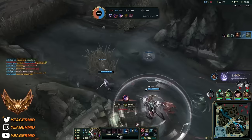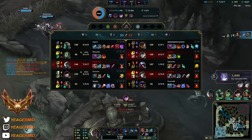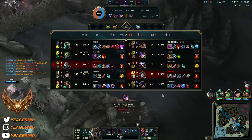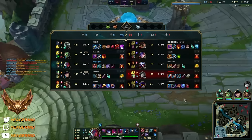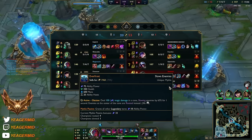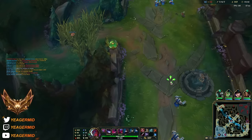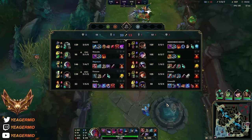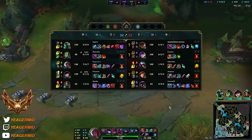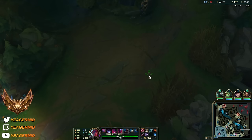We can see they have a very toxic comp - this is not something you want to play Yone into usually. They have so much CC like Veigar cage and Everfrost, they have Nunu CC, and then they have a Malphite on top of that. So if you can avoid it, don't pick Yone into these types of comps. You are much better off picking something like Cassiopeia who can absolutely shred this short range comp, or another mage.